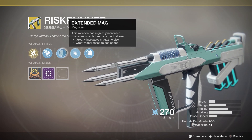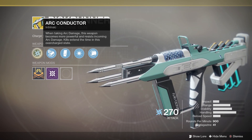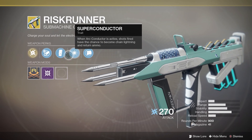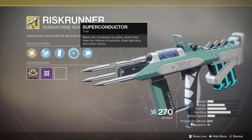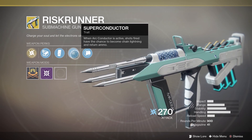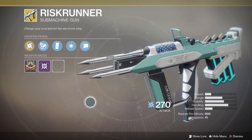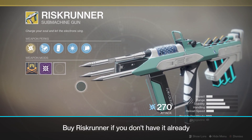Essentially, with Risk Runner, as long as you're being damaged with the arc element from an enemy, you deal more damage, are resistant to arc damage, shots will chain between enemies, and you'll get free ammo back. This is an absolute machine of a weapon in the right situations — it just requires that the enemy is dealing arc damage. I think Risk Runner is one exception to the rule that exotic mechanics aren't always useful, especially given how powerful you become in particular scenarios. If you don't already have Risk Runner, I would grab it right now for 29 shards.